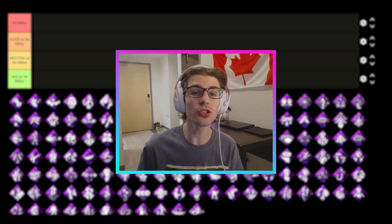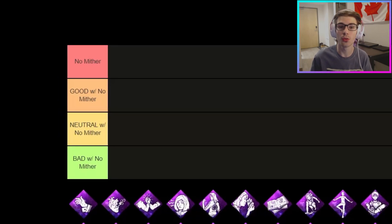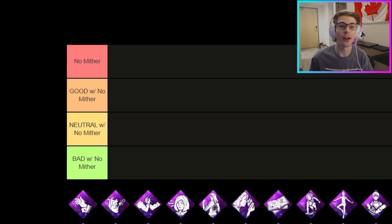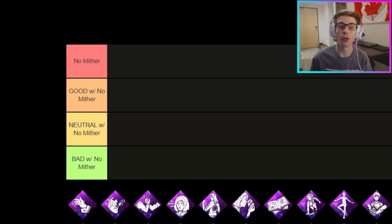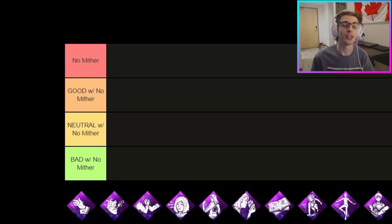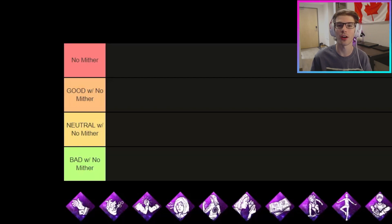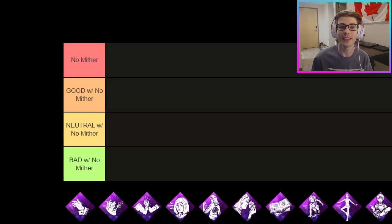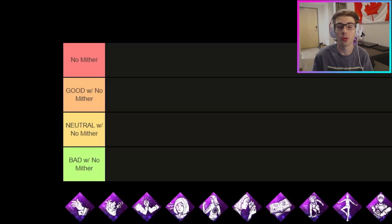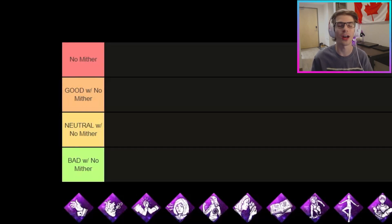All of the Survivor perks can be split up into three categories for this tier list. The first category is perks that were good with No Mither, which means that these perks get more value out of No Mither because they require you to stay injured in order to get value, or they take even more advantage of the four No Mither bonuses. An example of a perk in this category would be Resilience. The second category is perks that work neutral with No Mither, and this is the majority of the Survivor perks in DBD — perks that are unaffected by No Mither's power, so they would work the same whether you run it with or without No Mither. An example of this would be Sprint Burst.